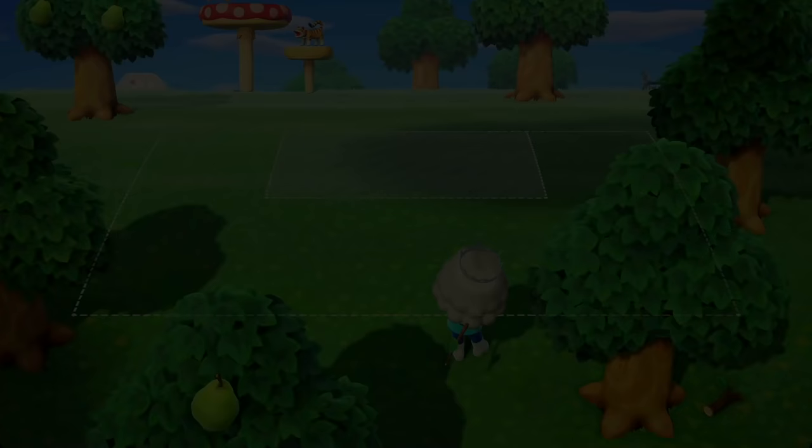The next day, the building is now under construction and Mabel is here again. The day Resident Services is under construction, there is not much to do — I'm going to go talk to Mabel and decorate more around the villager houses. The following day we now have the Resident Services building, and Mabel is here for the third time, which means we are about to get the Able Sisters shop. Now that we have the Resident Services building, we are introduced to Isabelle. We just want to focus on decorating, moving more villagers in, and talking to Mabel.